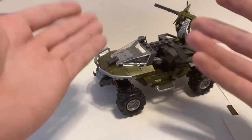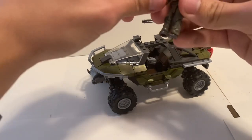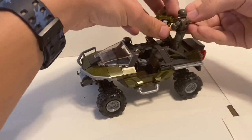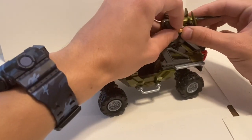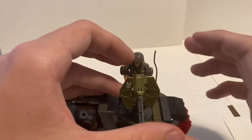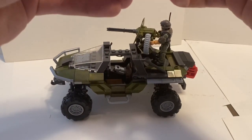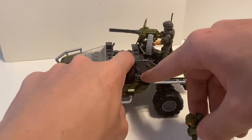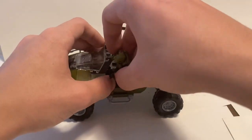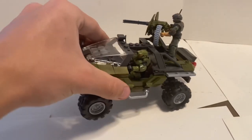You can take your marine and he goes on the turret normally — you can keep the arms straight or bend them. I like them bent because then he looks like he's actually up against the turret. Chief is a little different to seat — you can try to attach his hand to the steering piece, or have both hands up on the steering wheel. Either way, Chief just goes right in there and you're good to go.